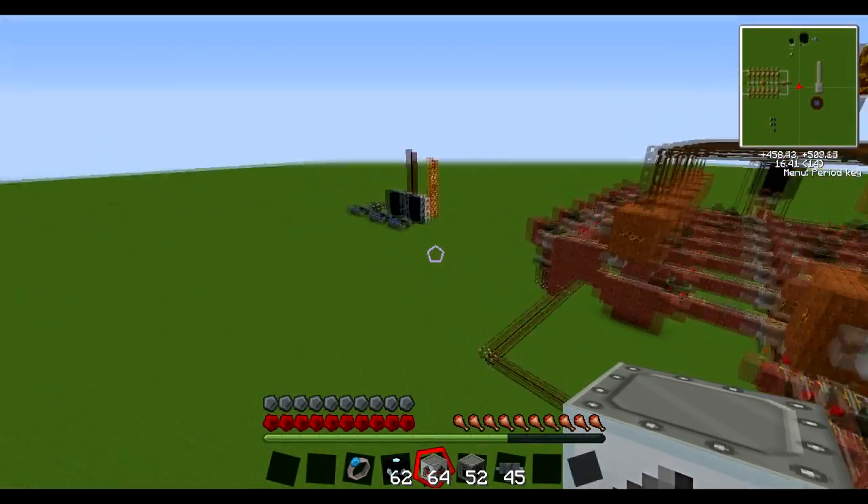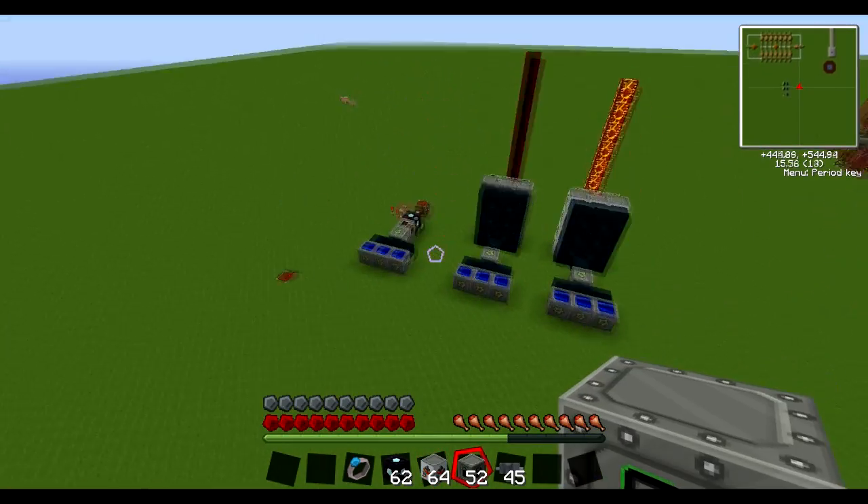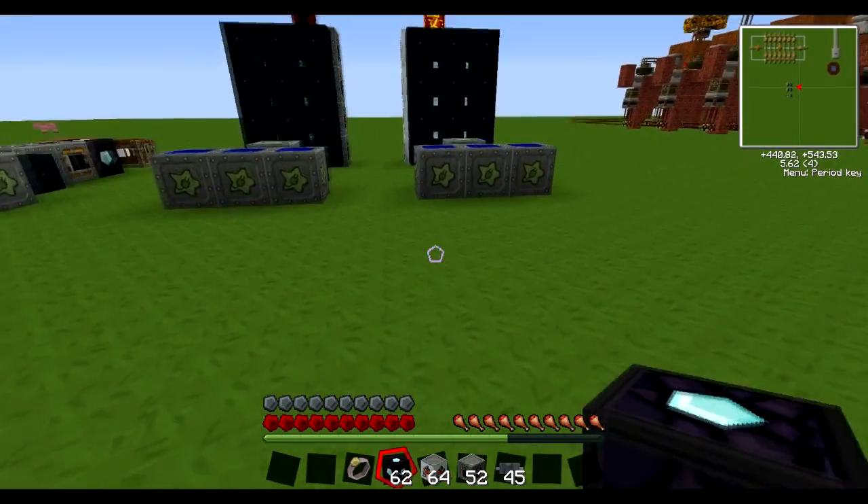We are going to be looking at three interesting machines: the lava fabricator, which is in my hand, the oil fabricator, and the duplicator.